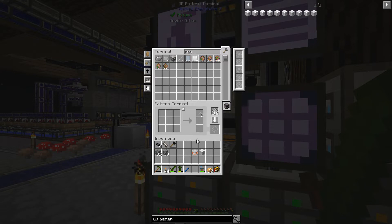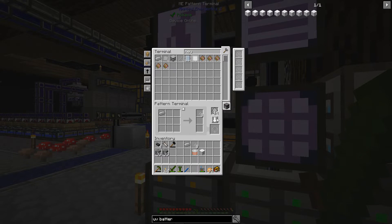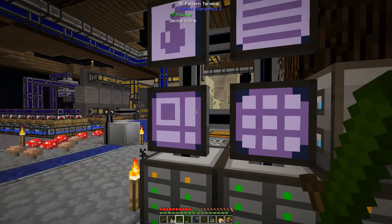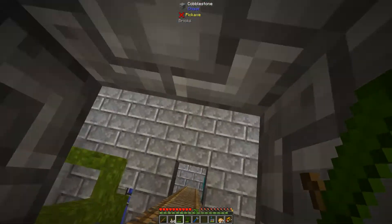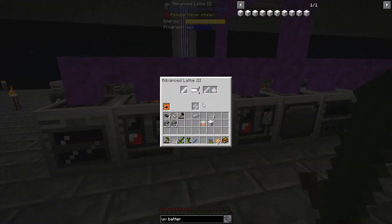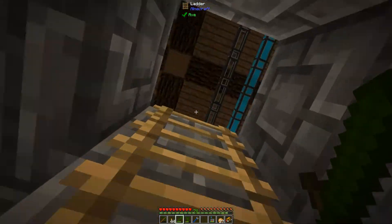And really push my power generation to the max. So that is the extruder, and then one of these into a lathe that does a screw — and that should get me... oh, that takes a long time. Those Neutronium recipes, holy cow, do they take a lot of time.